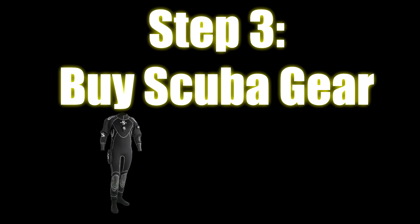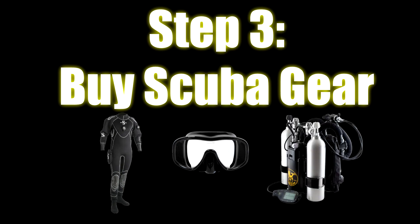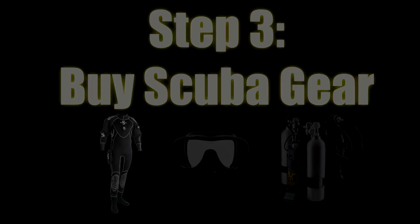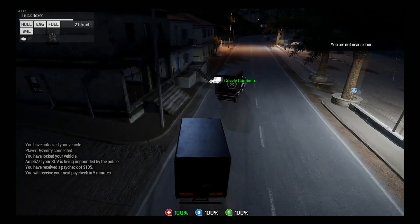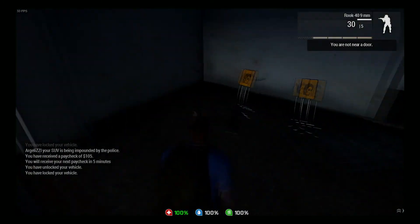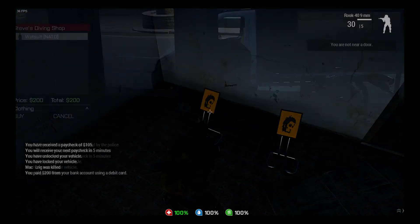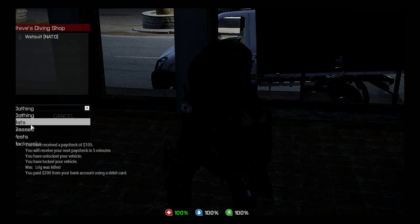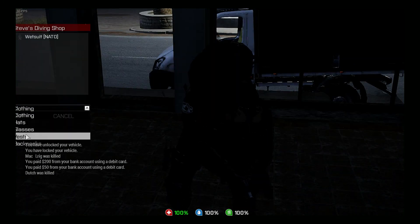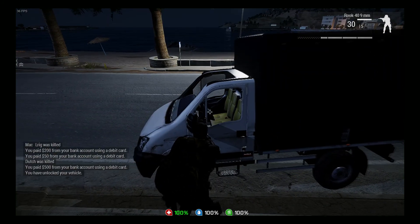Then we're going to buy scuba gear. You're going to want to buy the scuba suit with the flippers, the diving goggles, and the rebreather. You need all three of these pieces to conduct a flawless excavation run. The flippers enable you to swim faster, the goggles enable you to see, and the rebreather enables you to breathe. The rebreather at the very least is what you need or you will die. So in clothing buy the dive suit or wetsuit, then in glasses buy the diving goggles, and in vests buy the rebreather — $750 total, and you have the entire outfit.